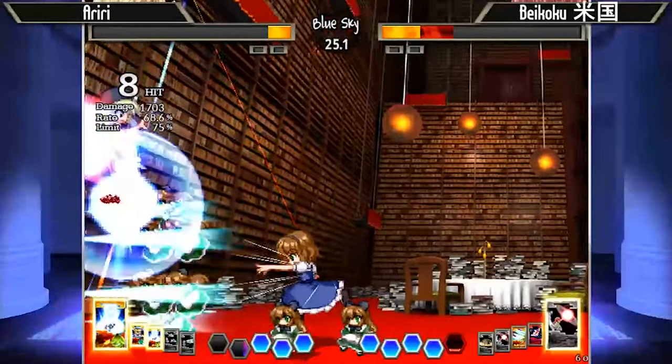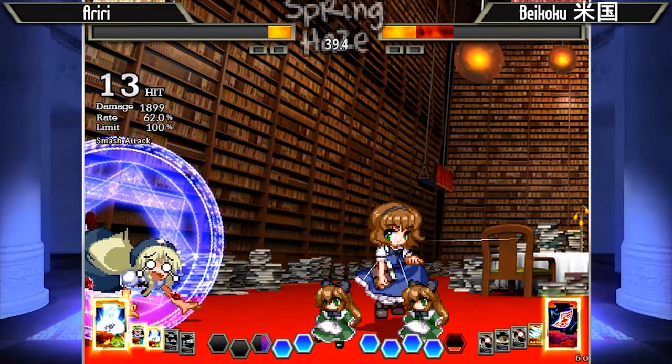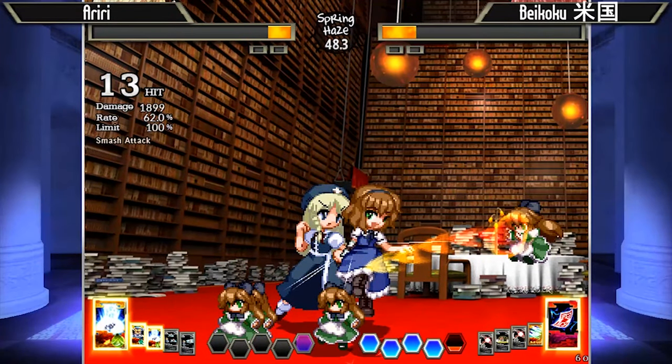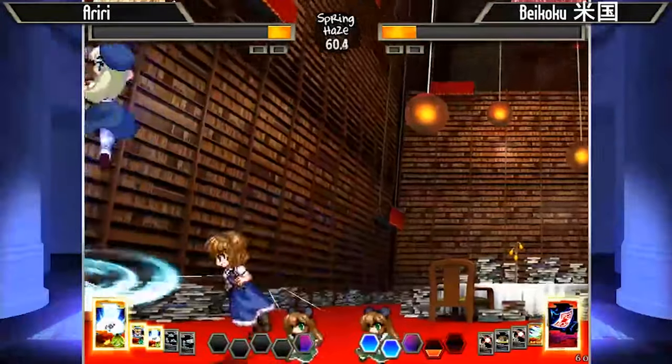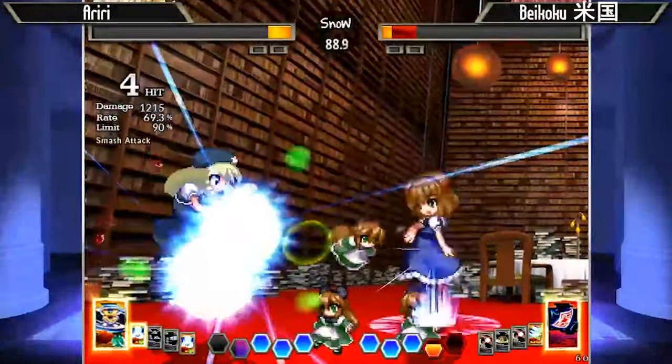J8A catches in with the laser and there's the knockdown. What's Ariri going to do for Okizeme? Usually what you see Alice players do is they'll throw out one doll, jump up, and then try to go for like a cross-up J5A. Let's see how one of the best players in Japan decides to do Okizeme — he's got a good knockdown. There's the doll, and that was not quite a cross-up but it was a little bit ambiguous, so it was able to put him back into the corner. I think that's one of the better ways to do just simple Okizeme as Alice.